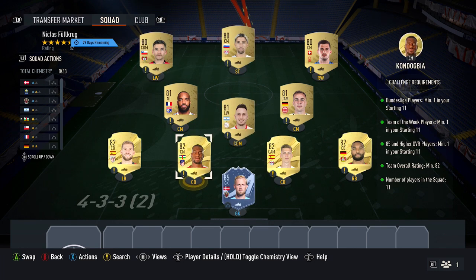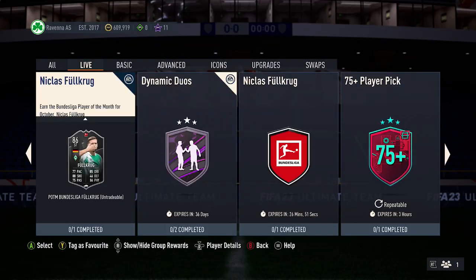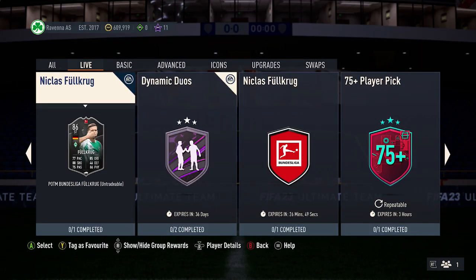Same goes for the 82-rated common cards, so do take a look at them. But currently this is the cheapest solution, going to cost you about 17,000 to 18,000 coins roughly — pretty cheap for a Player of the Month SPC. Let me know in the comments if you're going to do it, and peace.